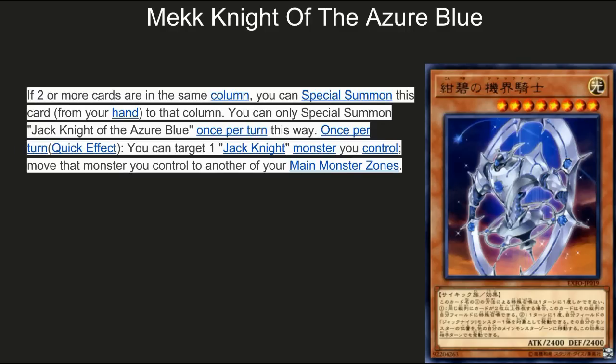First up, Mech Knight Blue. If there are two or more cards in the same column, you can special summon this card from your hand to that column. You can only special summon one Jack Knight Blue once per turn. Once per turn, quick effect, you can target one Jack Knight monster you control and move that monster to another main monster zone. I like this card because not only can you special summon it from your hand with two cards in the same column — like an opponent's set and your own set — he's also a 2400 attack beater. The moving effect is okay. You probably want to run it as a one-of, if at all, since the red cards are pretty solid.